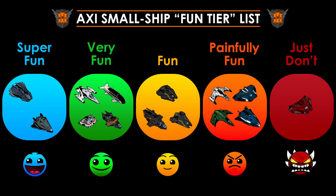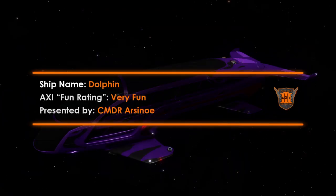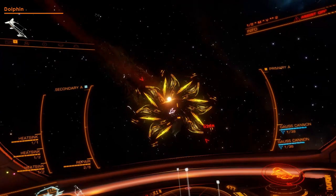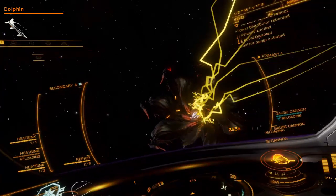Just short of the most fun but still incredibly enjoyable to fly, the Dolphin, Imperial Courier, Sidewinder, and the Diamondback Scout make up the very fun tier. The Dolphin may seem like only a meme ship, but it is a viable anti-xeno ship in disguise. It is the coldest of all ships and has ample internals and utilities — mine typically has a luxury cabin fitted. The flight model allows for solid orbiting, with good pitch and yaw rates making it a joy to fly. The biggest drawback is the two small hardpoints: the Dolphin has to fly flakless, no beam, and with Gauss as the only real weapon choice. Weaker interceptors will test your orbiting, and a Medusa will require expensive synthesis.